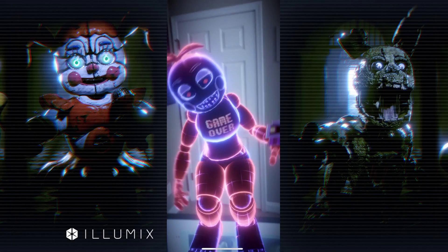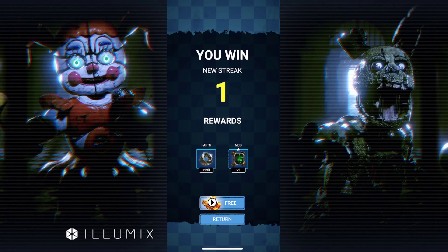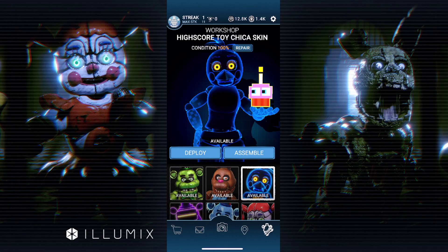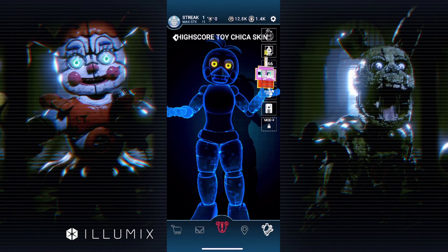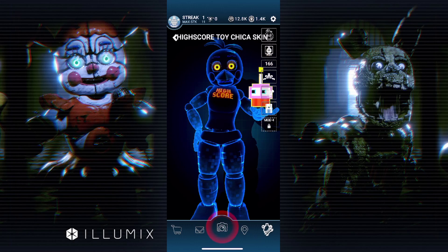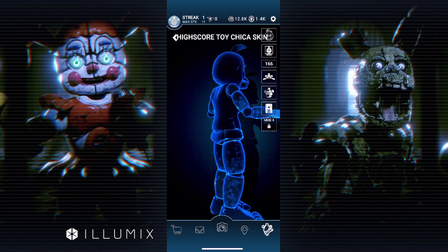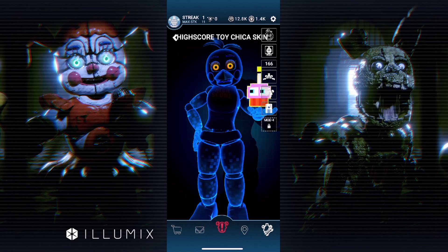Oh my gosh — the frames on that! High Score Toy Chica got me! She scared me. Luckily she isn't as difficult as VR Toy Freddy, because Toy Freddy has other tricks, but she was quick. Her in-game look has orange around the arms, no beak, and just white dot eyes. Also, the cupcake from the side is just like a thin sheet of paper — it's basically 2D!